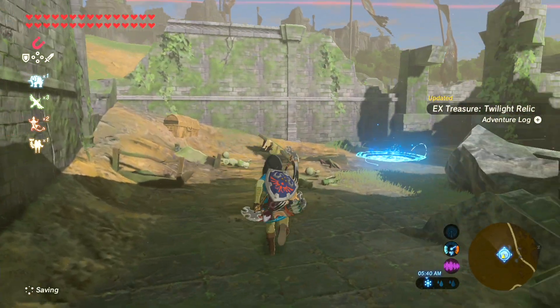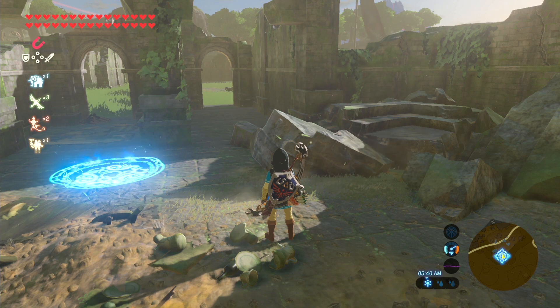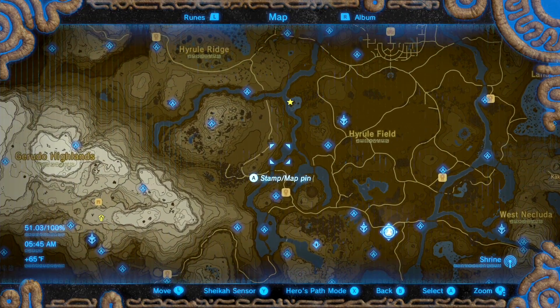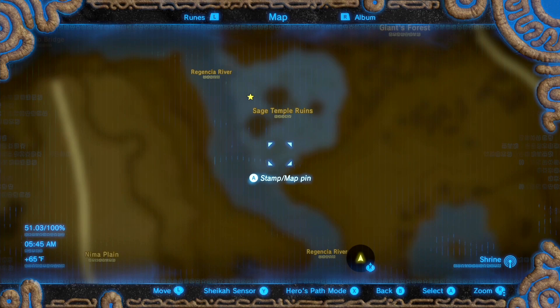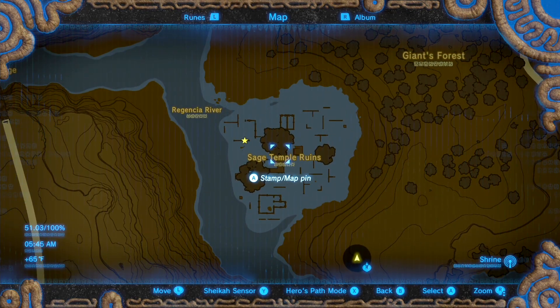It's a pretty good hint. So obviously, our first task would be to locate where Regencia River is on the map. And if we zoom in, you can see that Regencia River is actually to the west of Hyrule Field. We can follow that all the way up to the Sage Temple Ruins, and that's where we're going to find Midna's Helmet.